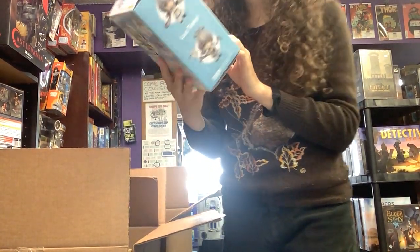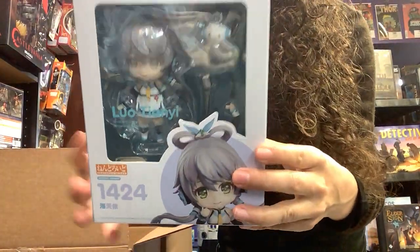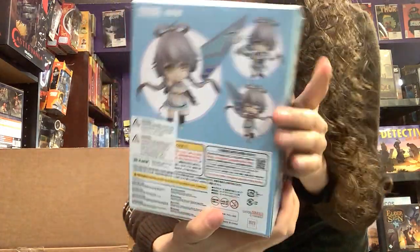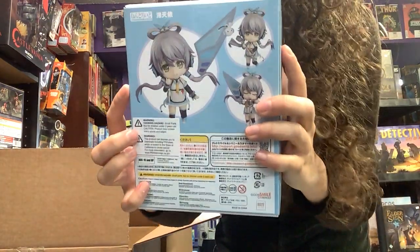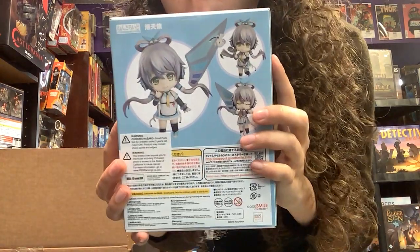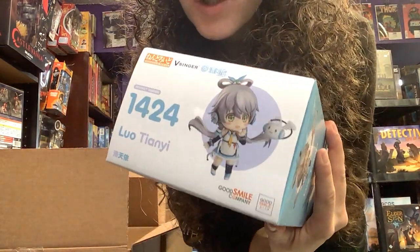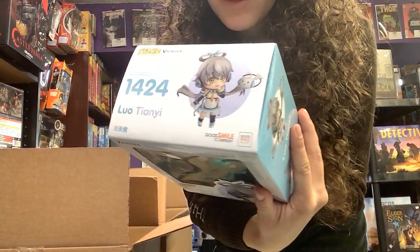We have a Nendoroid, Lu Tiani. Super cute — I love her little friend. She's a singer; she comes with a microphone and this nice ponytail. She comes with different expressions — you can see here, closed eyes, and it looks like she also has a surprised face. Super fun.